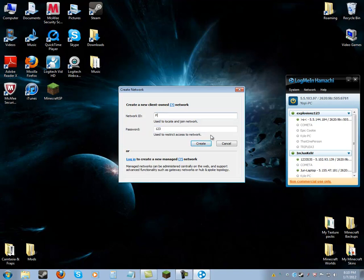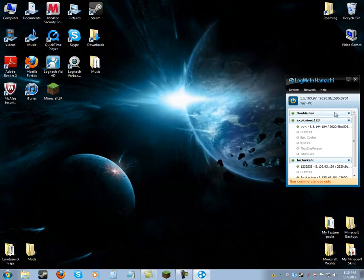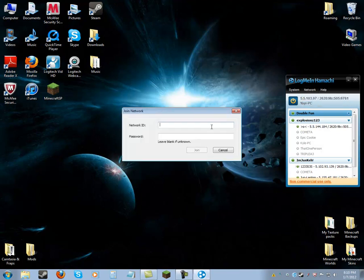It has to be four characters, so I'll do 'double fun.' Click Create and it shows up right here. You can tell other people to join you — they go to Join an Existing Network and type in the network name. I'm pretty sure it's case sensitive, so be sure to tell them about caps.